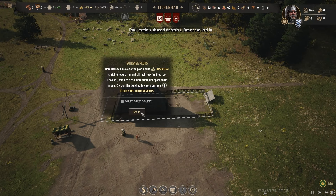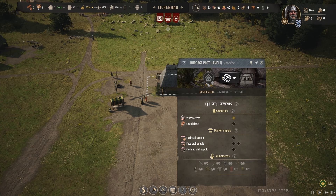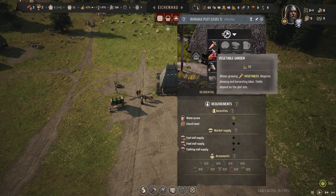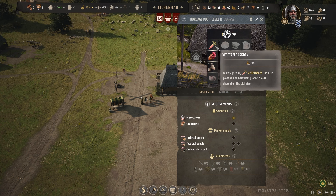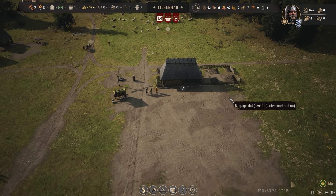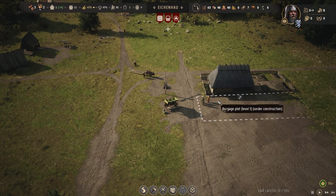I also did myself a little favor here - I made it so each of my burgage plots has the ability to have a backyard extension. I did this right away at the beginning because I wanted to get things like vegetable gardens and chicken coops so I can get different types of eggs and food variety. I'm going to assign a veggie field, chicken coop, another veggie field, chicken coop, and maybe some goat farms.